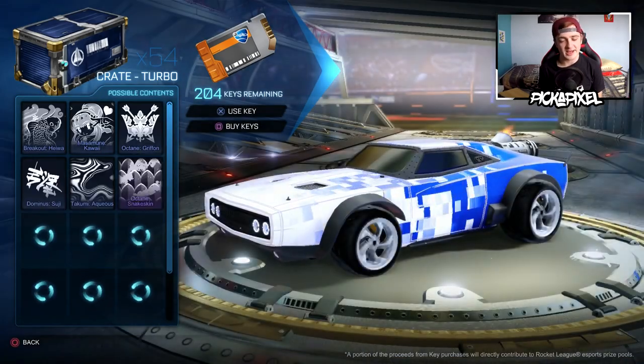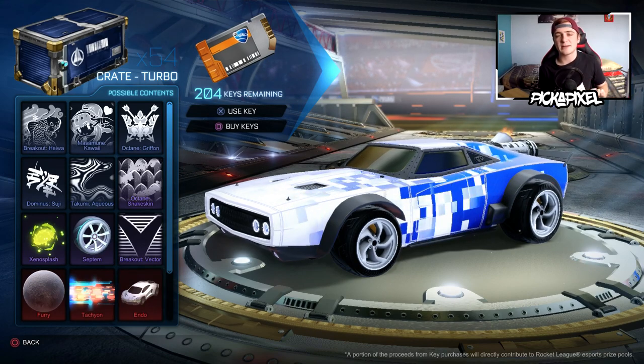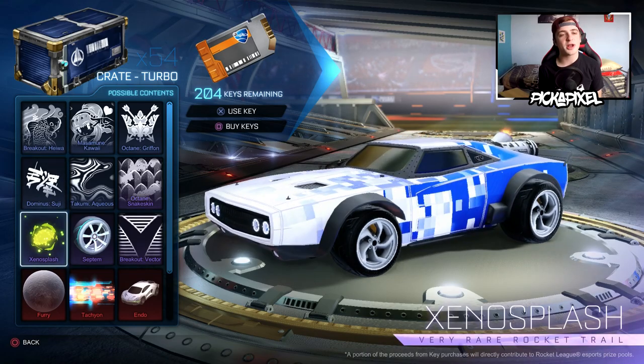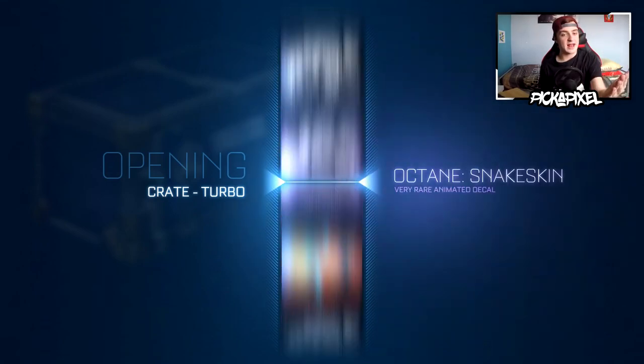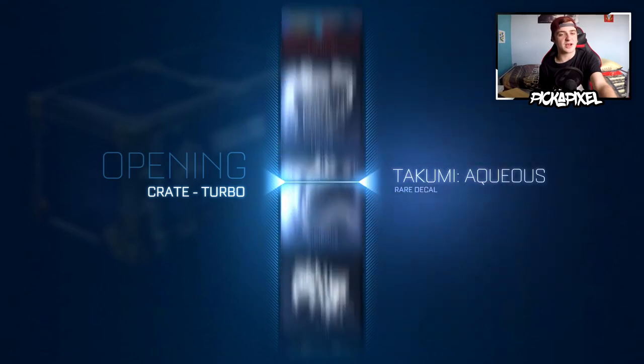We have got 204 keys and 54 turbo crates. I like things to look mathematically pleasing, so we're going to get down to 150 keys. To do so we're going to open 54 turbo crates. I will delay no further — we start on a mystery, let's end on a mystery in the first crate. Let's see if we can do that, come on.